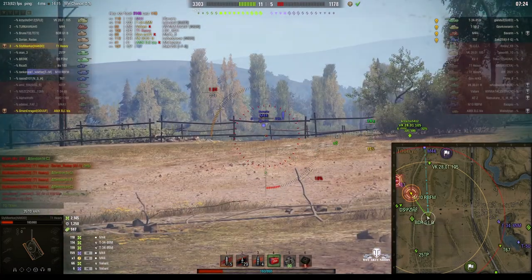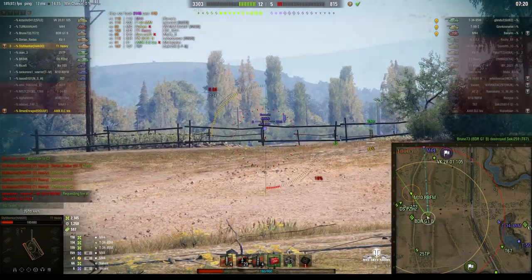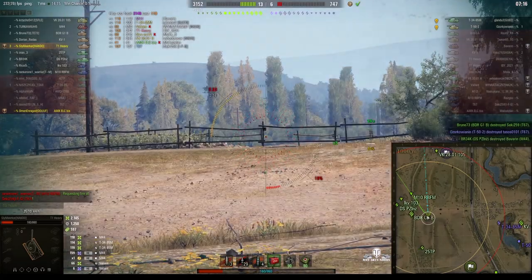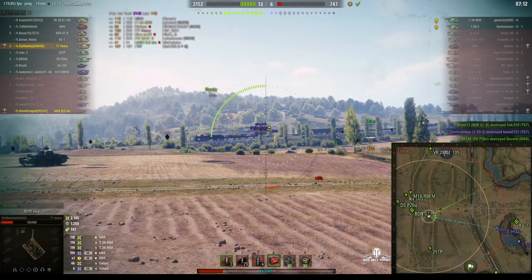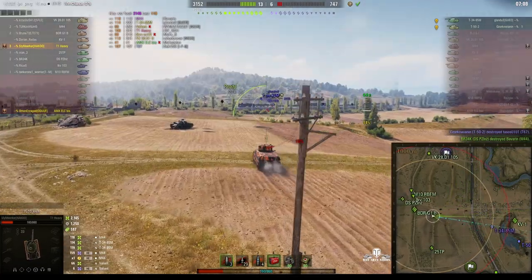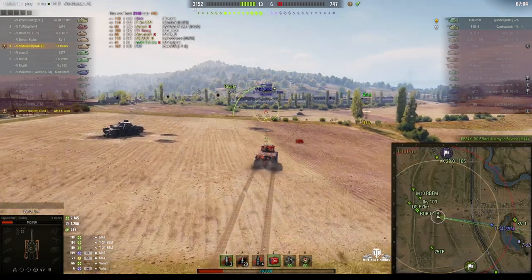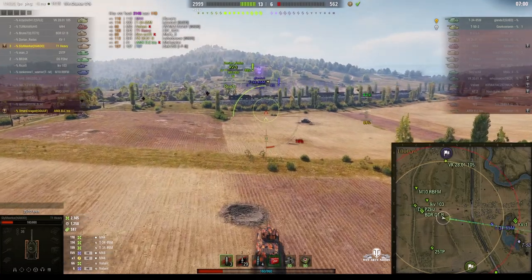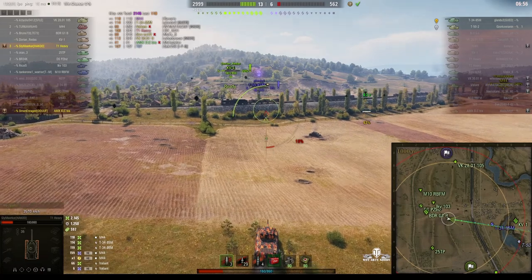Got one in — can he get another? He needs one more shot to kill that guy. The dispersion was bad. But the M-44 is down, taken out by the DSP-Z. Just goes to show that dispersion is not that good. There's only two enemies left; they killed the T-67. It's only the T-34-85M. We can just see he's not on the hill — he's actually below the hill on the flat ground.